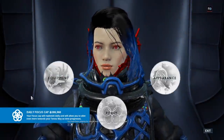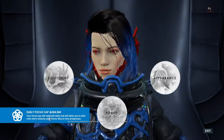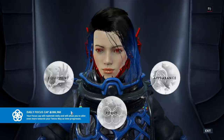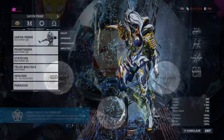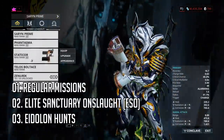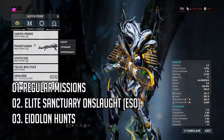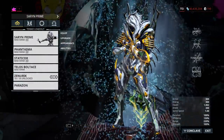So let's farm focus. Just like syndicate standing, focus has a cap. The daily focus cap is dependent on your mastery rank — the higher you are, the more you can earn in a day. But you can earn a lot more focus when doing Eidolon hunts. There are three ways to farm focus: regular missions, elite sanctuary onslaught, and Eidolon hunts. Once you've installed your lens on your warframe and weapons — because affinity will be gained from every weapon and warframe that can kill — you can enter missions.